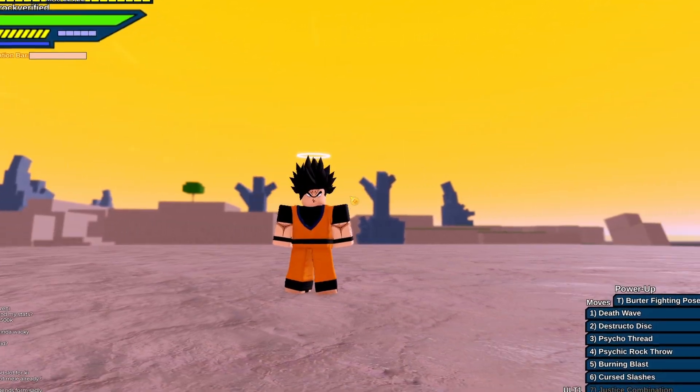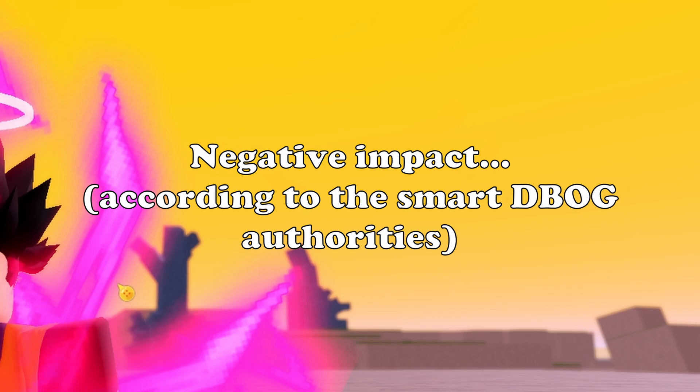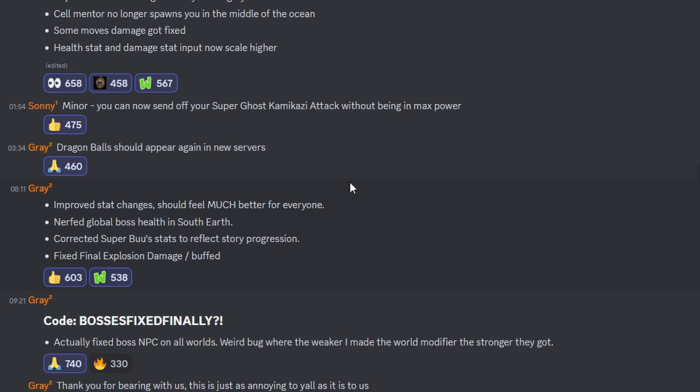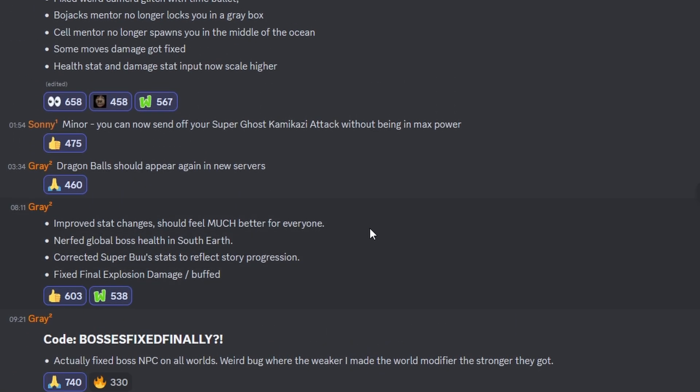There's one thing that changed in DBOG that people say had a huge impact on the game. It is this: 'Improved stat changes should feel much better for everyone now.' In one patch they made it so that leveling up gives you stat points that are hidden — you cannot see them.